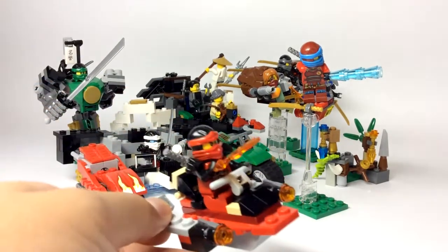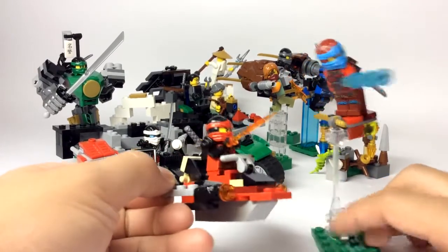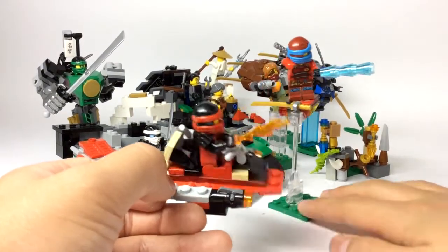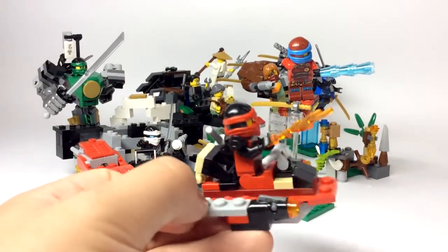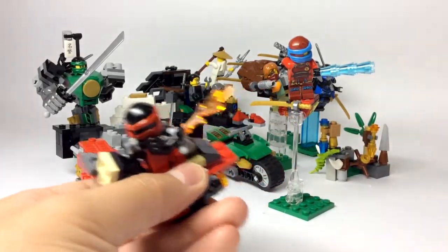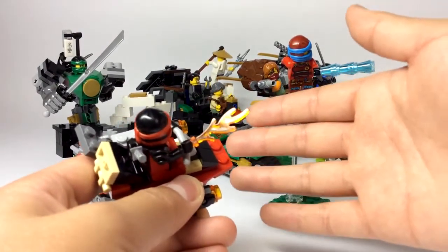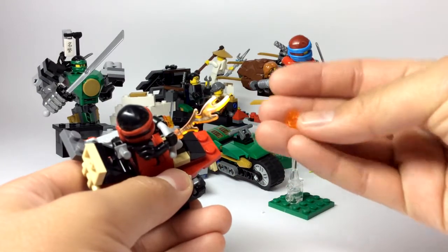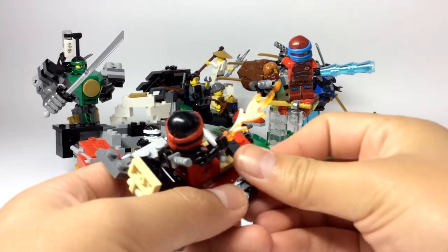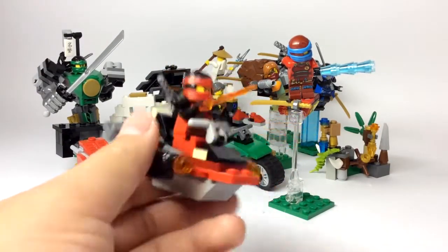Alright guys, first off we're going to start with the two lead characters of this Hands of Time season — Kai and Nia. They are the only ones shooting their elements of fire and water. First off we have Kai in his boat. This boat I built is just a flame boat — I called it the flame boat because fire boat sounds like an emergency vehicle. It has a stud shooter with trans orange studs shooting fire, Kai right there, and two handlebars to hold on to and control the thing. He has a little compartment in the back and two seats.